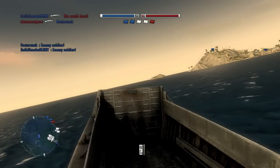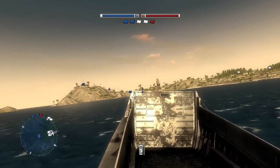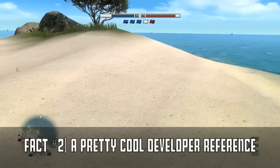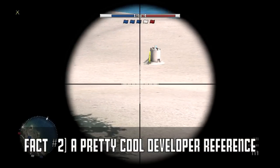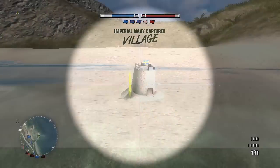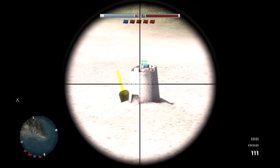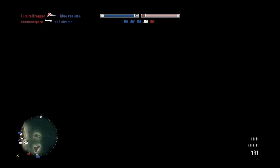Fact number two. You can find a sand castle with a Swedish flag stuck in it on every map but Coral Sea. The flags are a reference to the game's developer, DICE, who is based in Sweden. I actually did, way back in the day, Easter egg guides for those. Obviously the Swedes hate Coral Sea, so that's why there's no flag there. Yeah, they said 'fuck Coral Sea.'